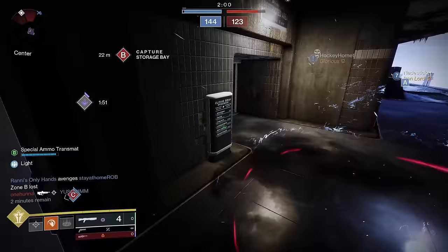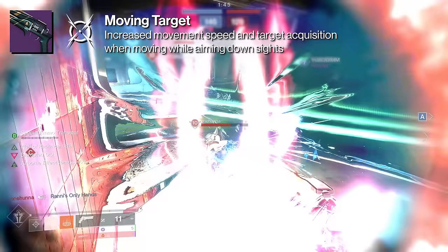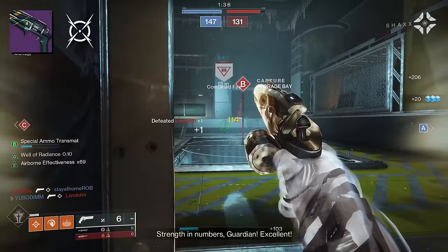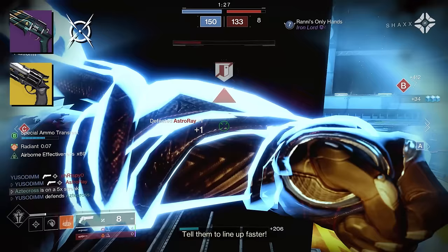I guess the real question is, is Moving Target the play? Moving Target increases movement speed and target acquisition when moving while aiming down sights, and also grants 10 aim assist while ADS. Notice we already have 90 aim assist — 10 more puts us at max. It's a strange thing because Hawkmoon is in a similar situation with high aim assist at 93, so a lot of people say Moving Target is wasted — especially when you can use mods like Kinetic Targeting.